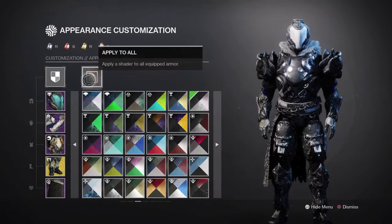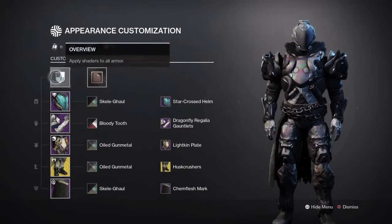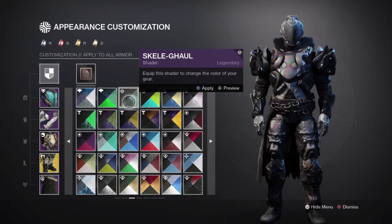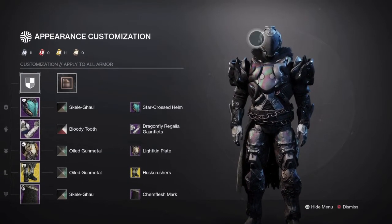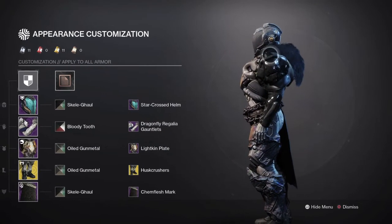So what I did for an all blacked-out look — these are just currently the best shaders in the game for an all-black look. It's Skelego. We want to use Skelego. I use Skelego for the helmet. As you can see it gives it like a faceless, dark look on the helmet, but on the sides—